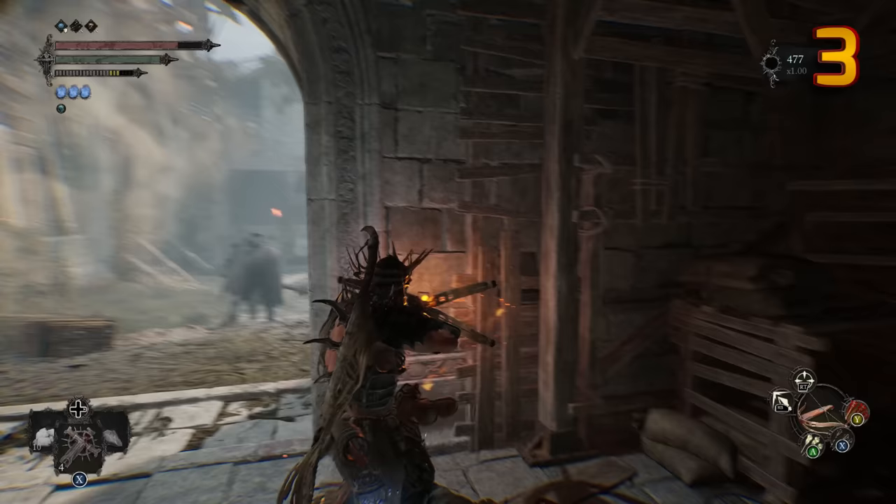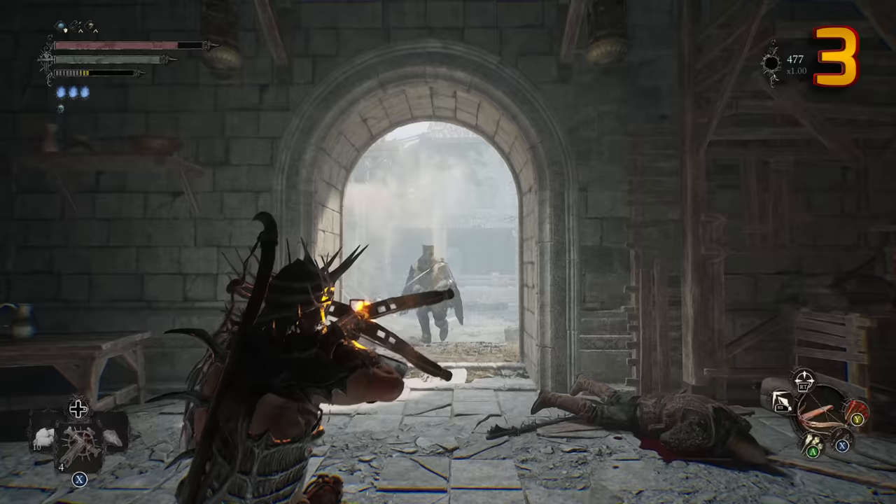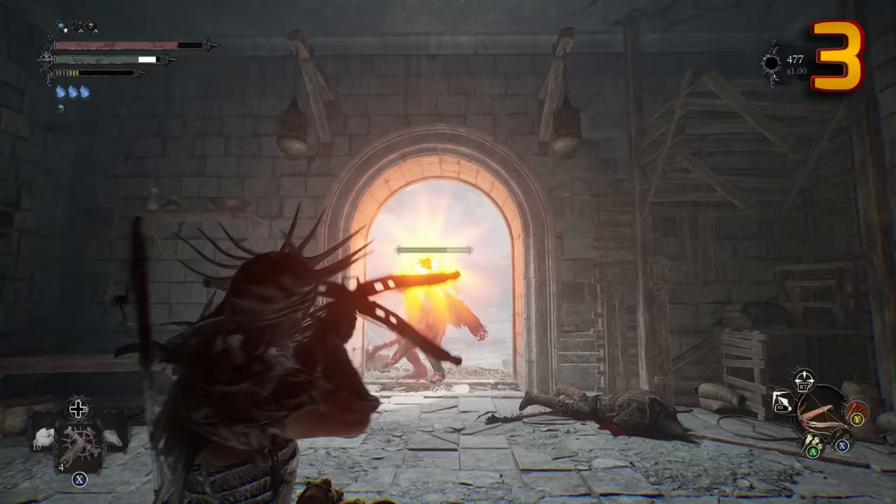If you are a bow and arrow player and like slinging bolts from afar, you should know that there is a headshot buff in this game. Landing headshots do indeed deal extra damage, so when you're surprise attacking a bigger enemy, target that noggin.